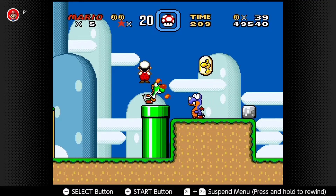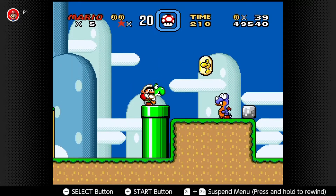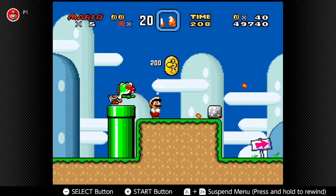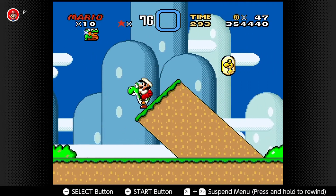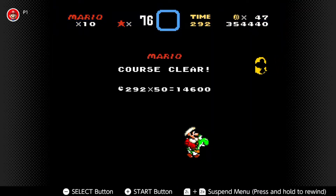Santa Mario decided that next he would go to the place where Yoshis hatch from eggs, AKA Super Mario World. So what we're doing in Super Mario World is the orb glitch. Let me slow that down for you: spin jump off of Yoshi as Fire Mario, and eat the Rex as Yoshi at the same time, then collect the coin before it goes into Yoshi's mouth. You can place this item up into your item box and use it to complete any level you want.